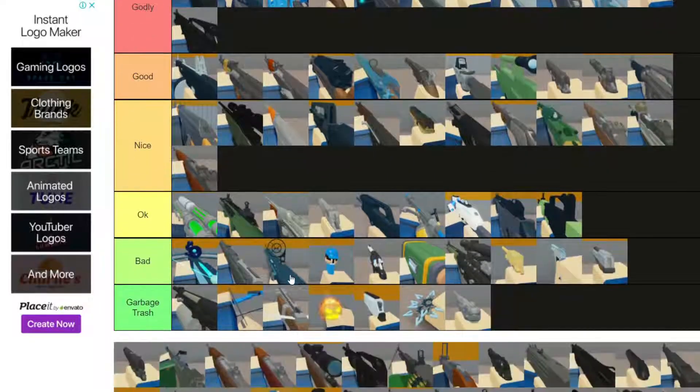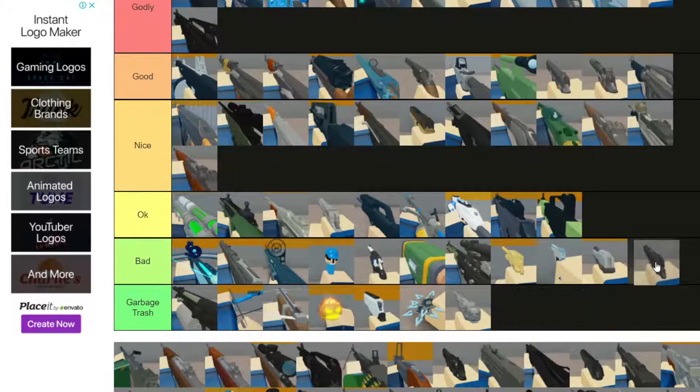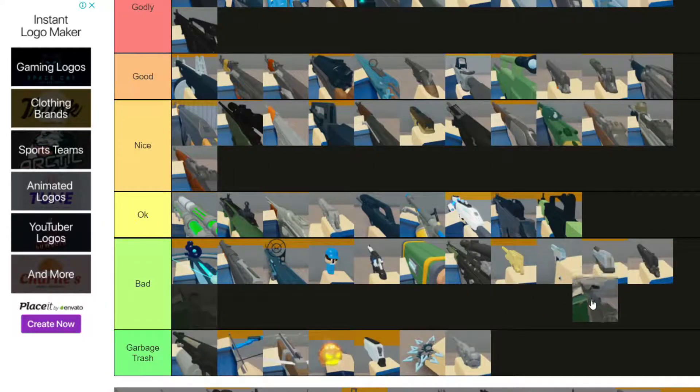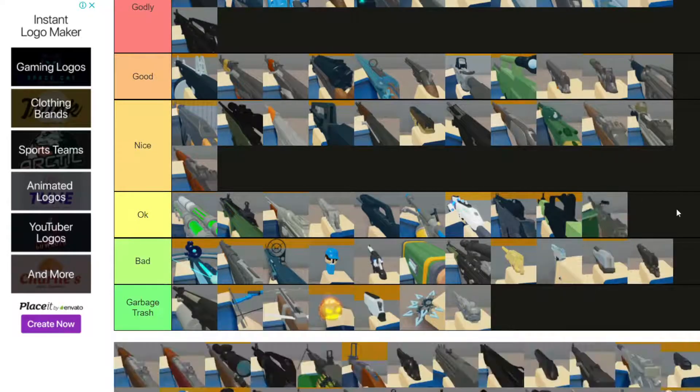Next we have the M1911 pistol - I don't really like it. It's a good pistol but the damage is not good. Next we have the M196A1 VG Machine Gun - spread, spread, spread. You cannot hit a single shot with this thing unless you're right in front of them.